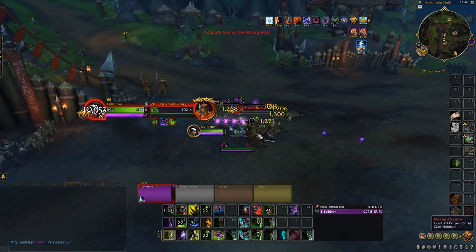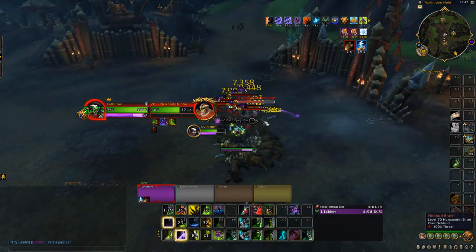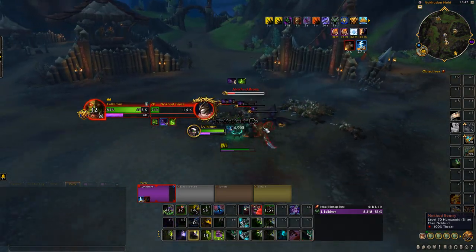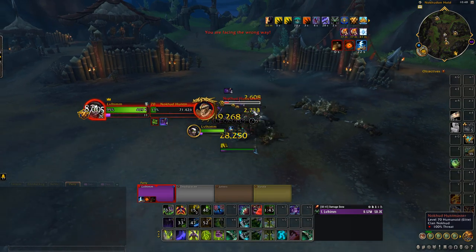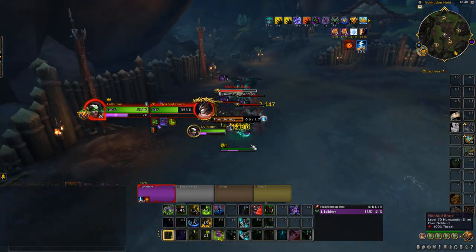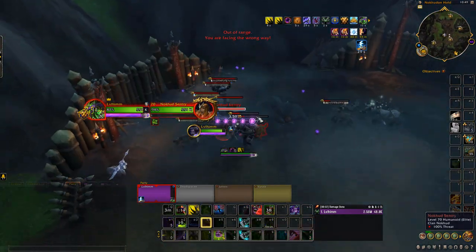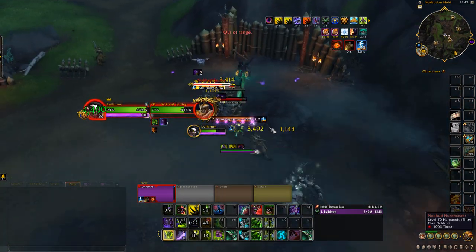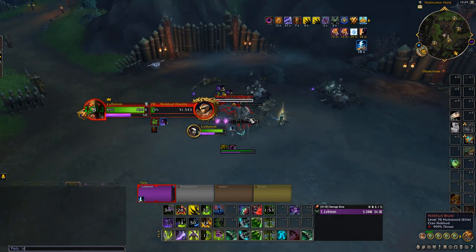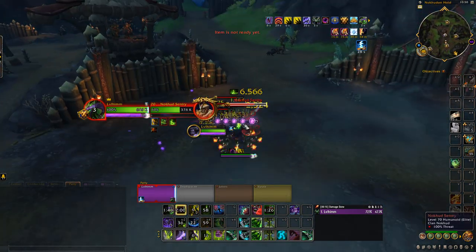It doesn't have to be only level 60 to 70 — you can actually bring level 15s here and level them all the way up to 70. To get a level 15 here, have a friend or second account invite them to the group, then head to a dungeon entrance and use the summoning stone to summon them over. Once they're here, put them on your two-seater Dragonflight mount and fly them over to the spot. At lower levels they get levels within three to five minutes — they level super quick.